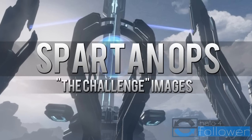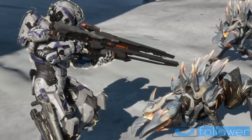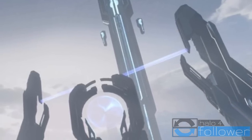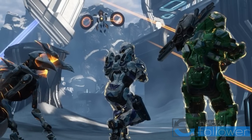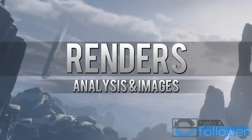Then we have Spartan Ops mission photos here named The Challenge, taking place in a cold desolate Forerunner environment. In my opinion it's nice to see some variety of different weathers in a game. The Spartans seem to circulate around this area — perhaps the goal is to turn off the blue beams here, but that's just my speculation. I really do like the feel of this map including the pillars from the sky. It just looks like a very exciting mission.